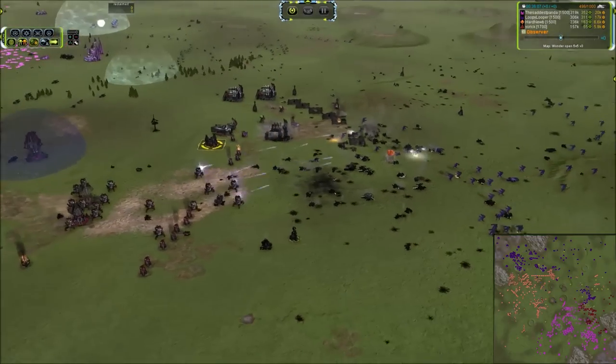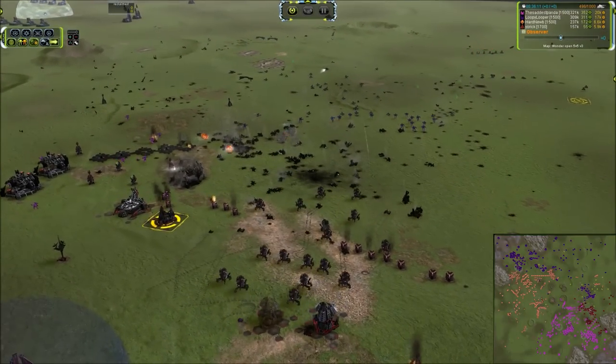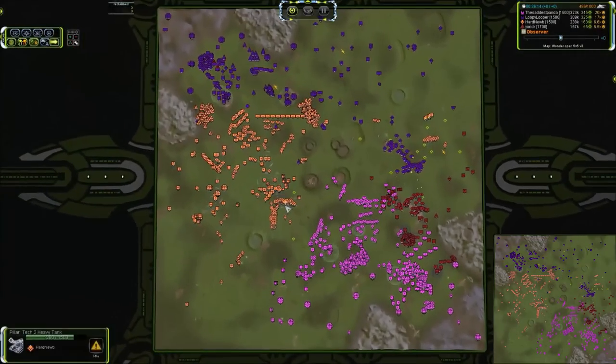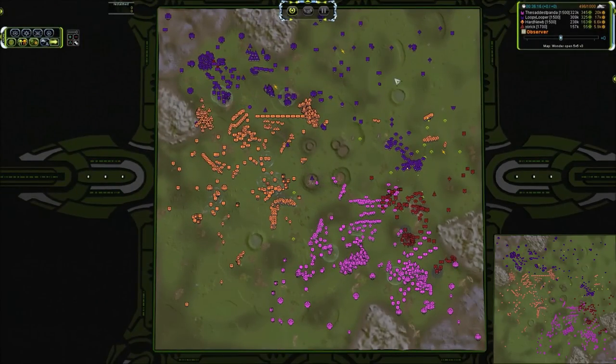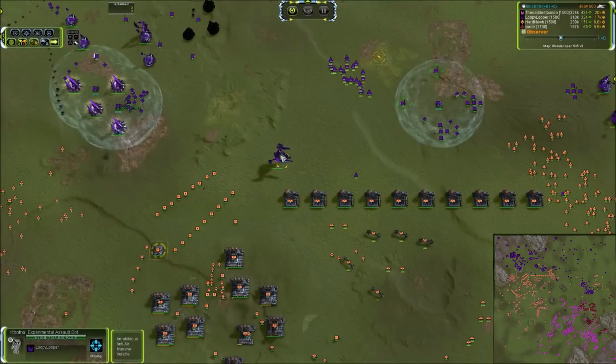This is what Supreme Commander is all about right here. You don't often see a match with this scale of land engagements. There has just been so much land spam in this game — it's ridiculous. Well done from all these guys striving for map control. We've seen so much poking and prodding and shifting of units. There's our first T4.